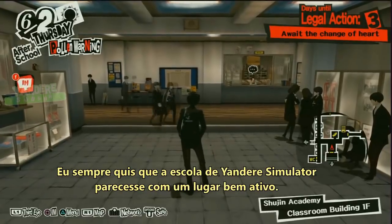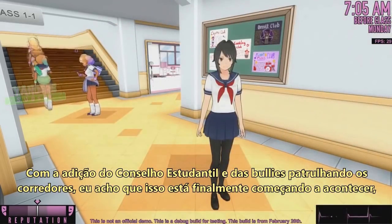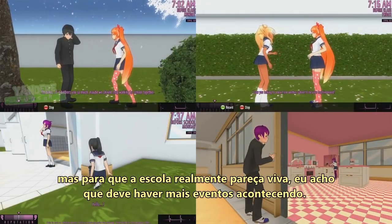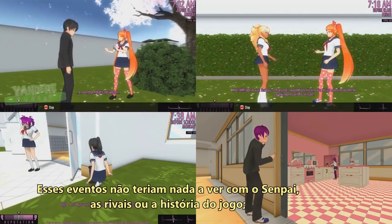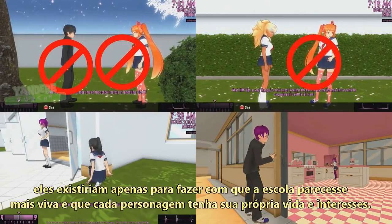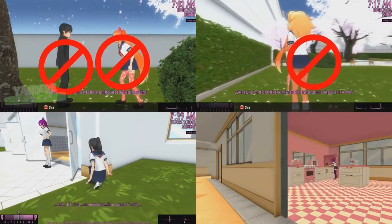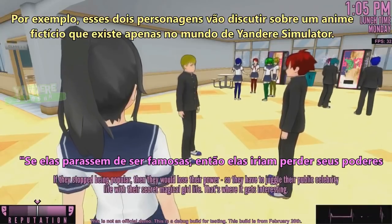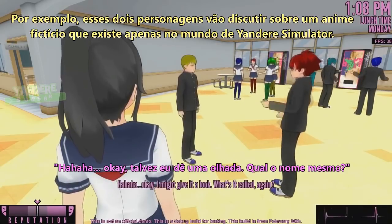I've always wanted Yandere Simulator's school to feel like a very active place. With the addition of the student council and the bullies patrolling the school hallways, this is finally beginning to happen. But in order for the school to really feel alive, there should be more events occurring throughout it — events that have nothing to do with Senpai, the rivals, or the story. These events would exist purely to make the school feel more alive and like each character has their own life and interests. The characters might discuss things that occur outside of school to add depth to the world. For example, two characters will discuss a fictional anime that only exists within Yandere Simulator's world.